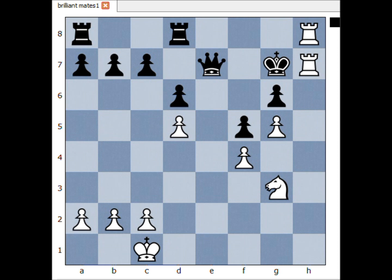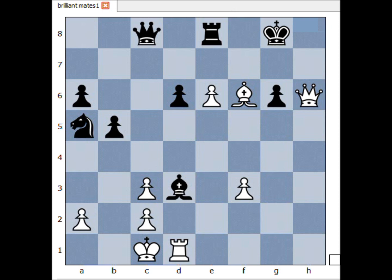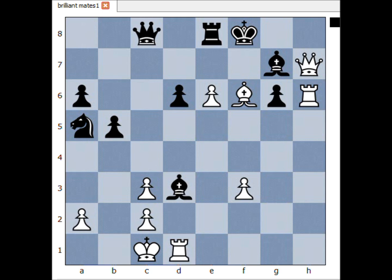Next one — white move. What would you do? First move: bishop takes on f6. If bishop takes rook check, then queen takes bishop check, and after king to g8, queen to g7 check — mate. And if bishop takes bishop, then queen to f7 check — mate.